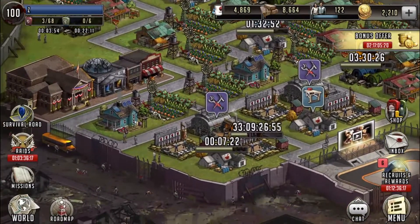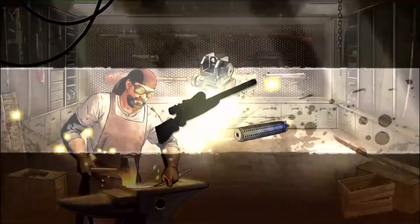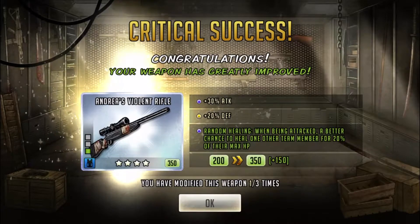I can't remember which one I put in which armory, so I'm going to click this one first. Here we go. Hopefully I get at least one that I'm looking for. Okay, this is Andrea's Rifle. I don't believe I got it. Random healing when attacked.